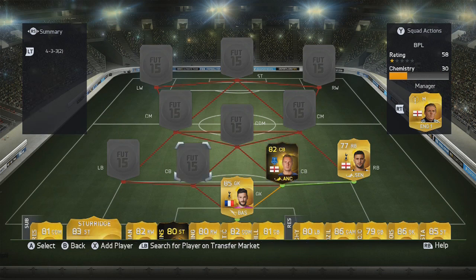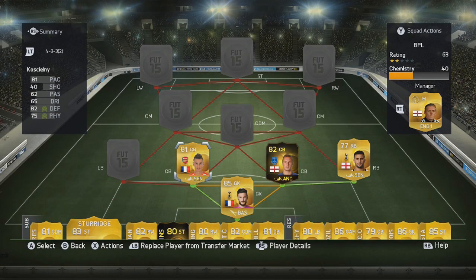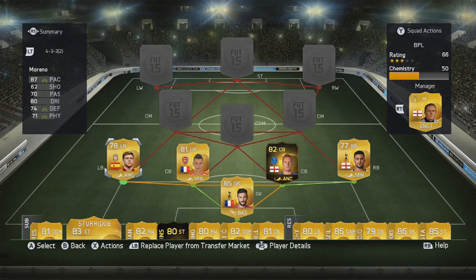He is an absolute brick wall in defence, and if you partner him with quick players around him — like you see in this video with Koscielny and Walker — you will have no problems with his pace at all. Koscielny's 81 pace and decent defending really adds to this defence; it's very difficult to get through.